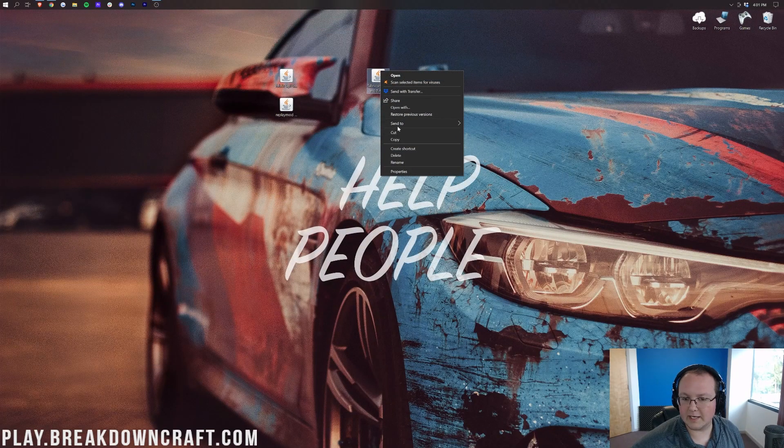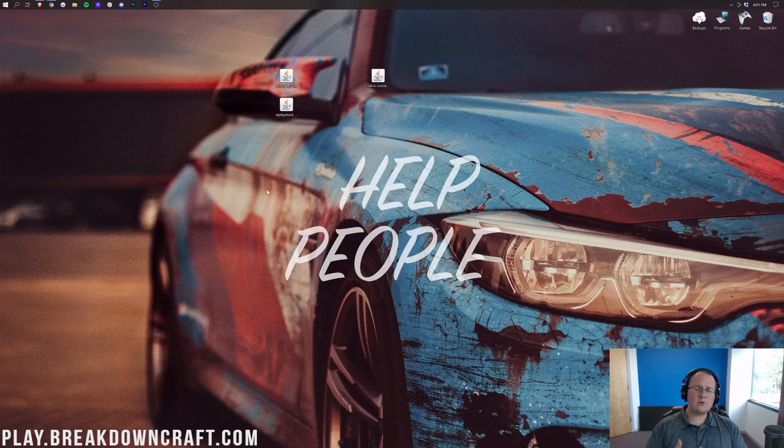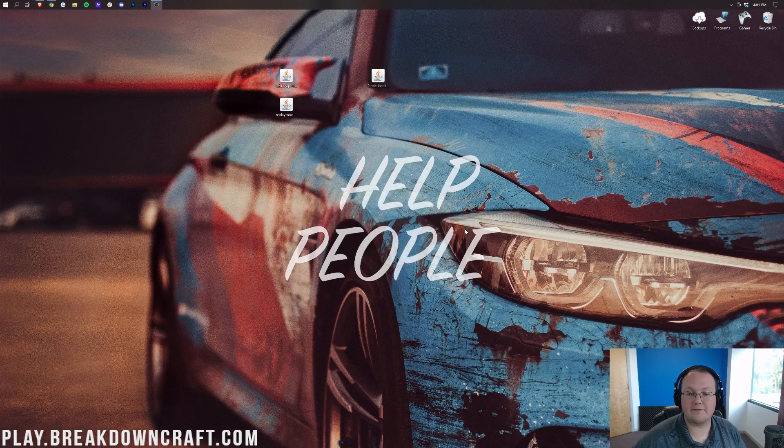Right-click on Fabric, click on Open With, click on Java, and click OK. That's going to open up the Fabric Installer. We want to make sure that 1.17.1 is selected, then go ahead and click Install in the bottom center. It will say Fabric Loader 1.17.1 has been successfully installed. Go ahead and click OK, and we can close out of the Fabric Installer.